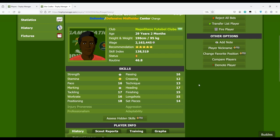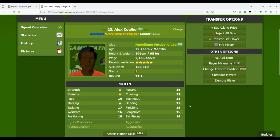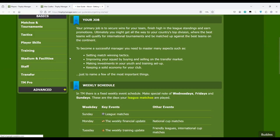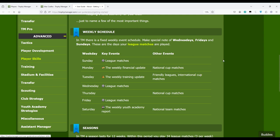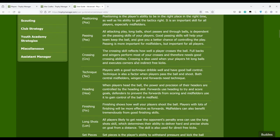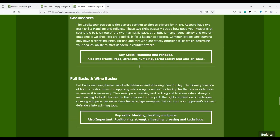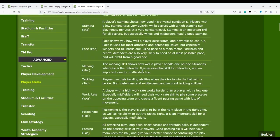I should make a video in the future talking just about how stamina influences the player after minute 60, or maybe I'll explain it when I talk about tactics. If you want to understand more about each of the skills, you can go to the user guide, then go to 'Bets and Player Skills'. You can read the whole page which explains each skill for both outfield players and goalkeepers.